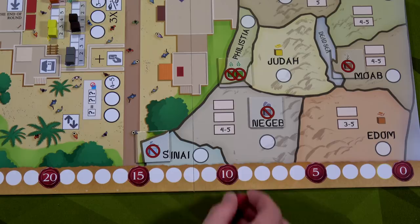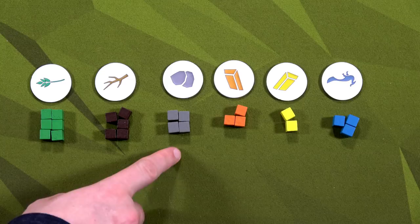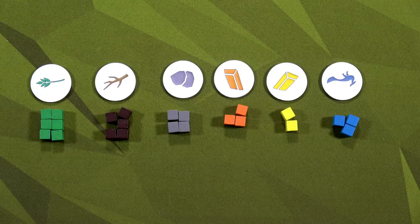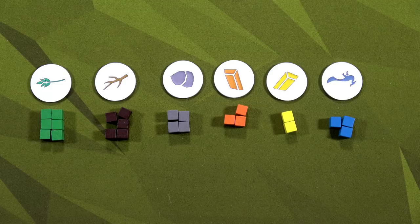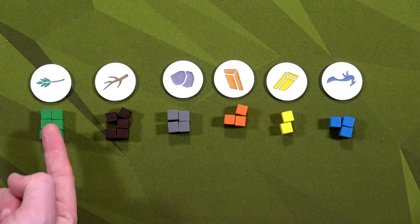Here we have all the different types of resource tokens: green food tokens, brown wood tokens, gray stone tokens, orange copper tokens, yellow gold tokens, and blue exotic tokens which are considered wild. They're in this order because you have the most food tokens and the least gold. What's important to know is that for Jeroboam, he'll always look at how scarce something is — gold is valued higher than food because there are fewer gold tokens.